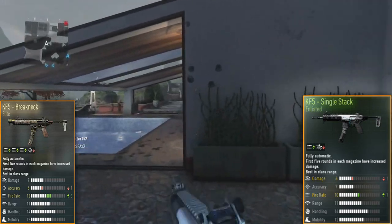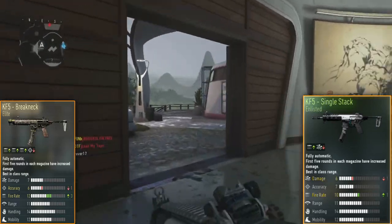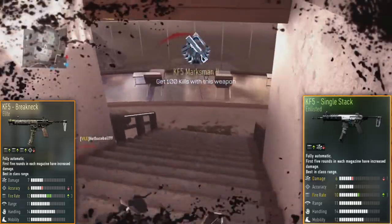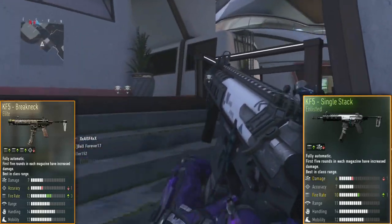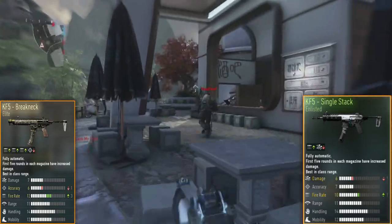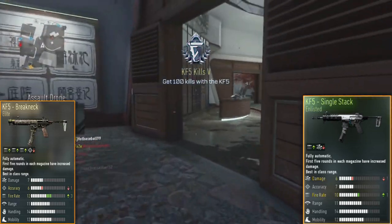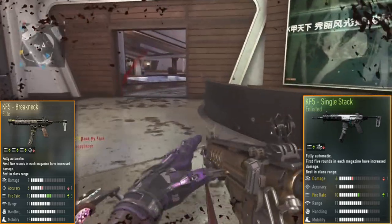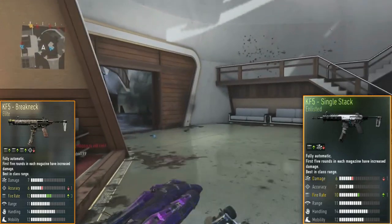The only downside the Single Stack has is minus one damage. But here's where the Single Stack makes up for it: the Breakneck has minus one accuracy. When a gun shoots at 1016 rounds per minute and you take one accuracy off the KF5 — which already isn't the most accurate weapon — it becomes extremely hard to aim with. Even if the Breakneck has more damage, you're not going to be hitting as many shots without that accuracy. In my opinion, accuracy is more important than damage.